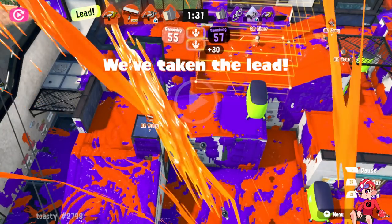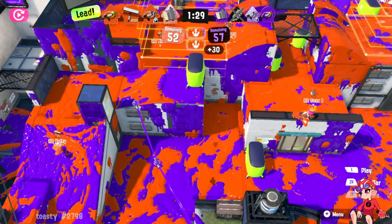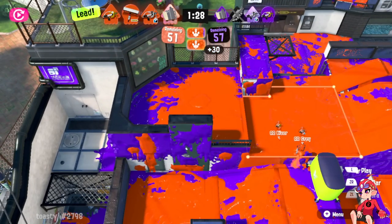Ideally you want someone in the lower area both to pressure snipe and as a Fizzy Bomb area — you can poke and still rotate if they push on the ramps. You also want someone watching the wall. For range I like to play just on that purple block because you can reach the wall there, but Machine, Tri, Octobrush, even short-range shooters with good aim can play that position and deny any special on the wall like Crab.